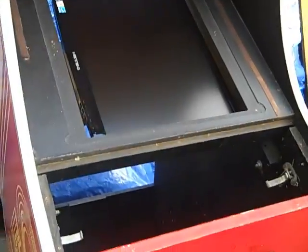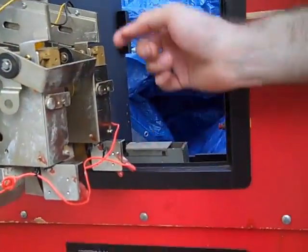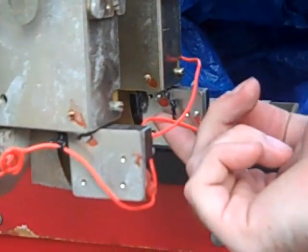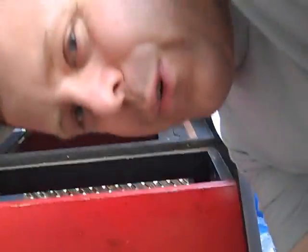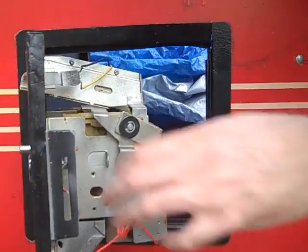So all the original crap is gone, except for this sweet coin mechanism here. I was checking it out the other day, and when you put a quarter through it, it still registers that you put a quarter through it. So we can use that to actually put real quarters through here and make it seem like it's a real arcade machine, even though it's a busted piece of crap.